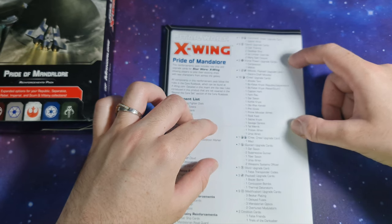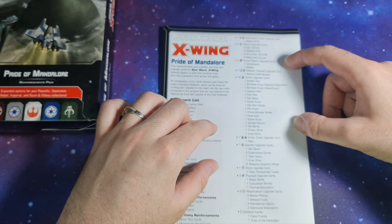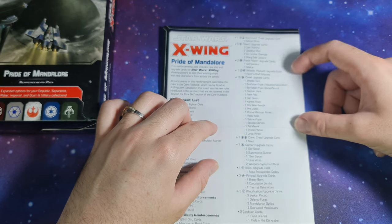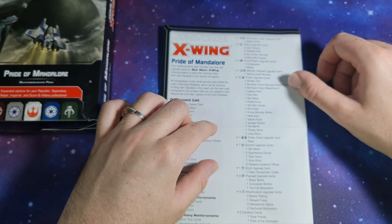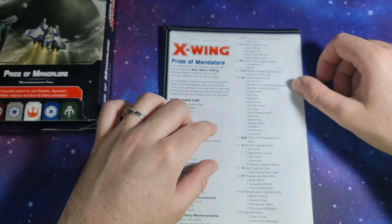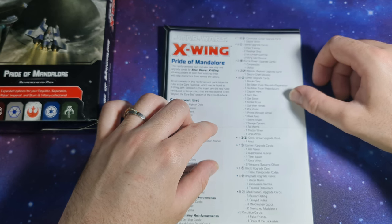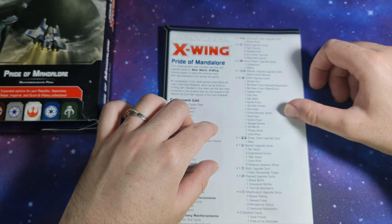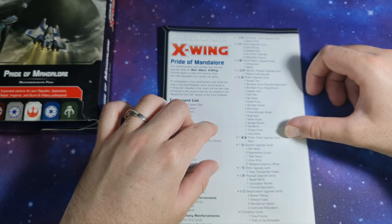For the upgrades, we've got Sabine Wren as a command crew. Talent upgrades: 3 Clan Training, 2 Dead Eye Shot, 2 Ion Limiter Override, 2 Marg Sabl Closures. 2 force power upgrade cards: 1 Compassion, 1 Malice. For missiles: 1 Electro Chaff Missiles. Crew upgrades: 1 Ahsoka Tano, 1 Bo-Katan Kryze for Republic/Separatists, 1 Bo-Katan Kryze for Rebel and Scum, 1 Captain Hark, 1 Fenrau, 1 Gar Saxon, 1 Korkie Kryze, 1 Obi-Wan Kenobi, 1 Pre Vizsla, 1 Prime Minister Almec, 1 Rook Kast, 1 Satine Kryze, 1 Savage Opress, 1 Tal Merrik, 1 Tristan Wren, and 1 Ursa Wren.